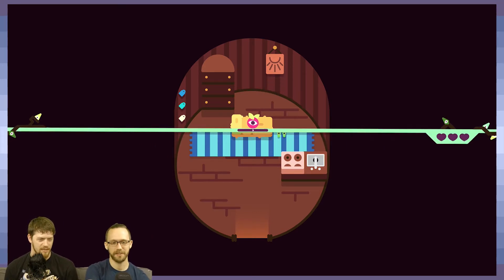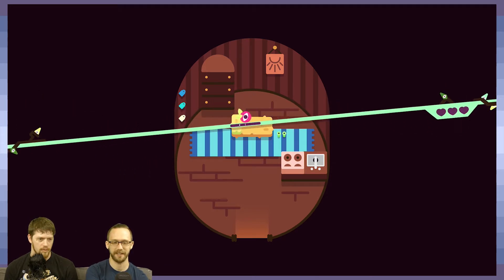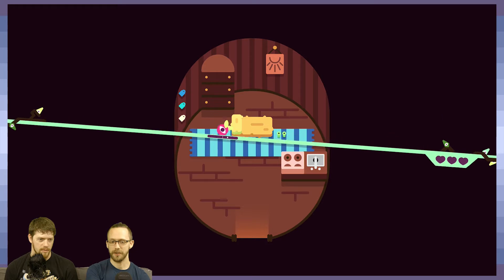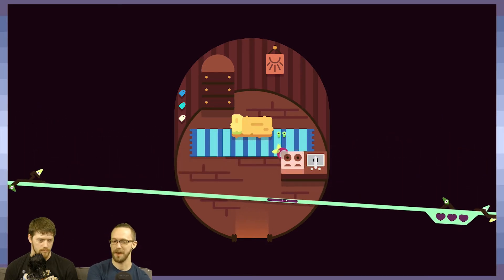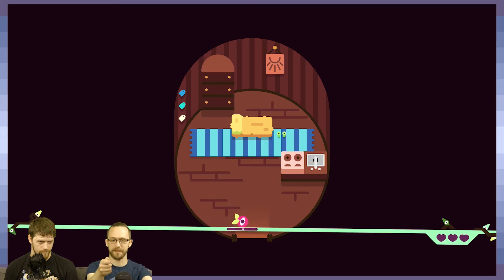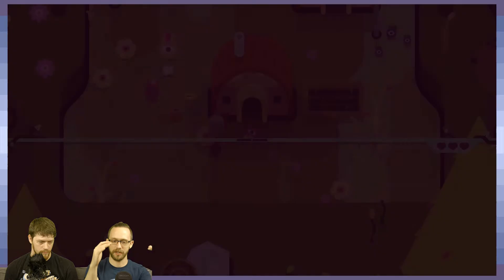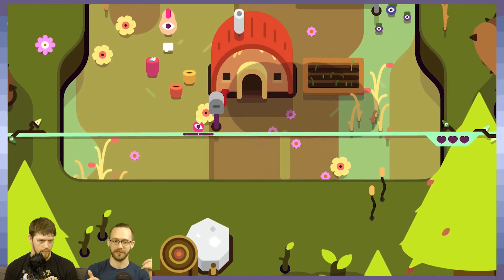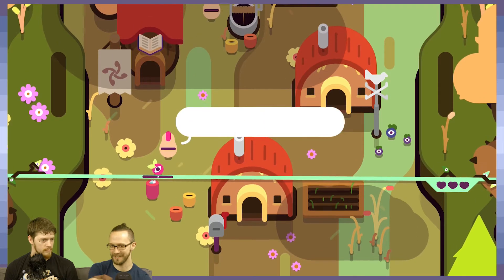This is the first thing you see after you load up the game — you find your little buddy Tumble Seed sleeping on a little cot. What I really like is that it does a great job at teaching you how to play the game without saying anything. You have to raise the bar to hit Tumble Seed, but it also teaches the player that you can go down too, so you have to balance it to get him through the door.